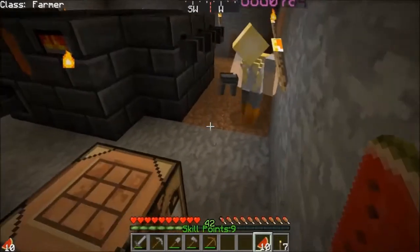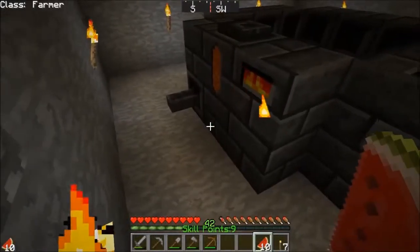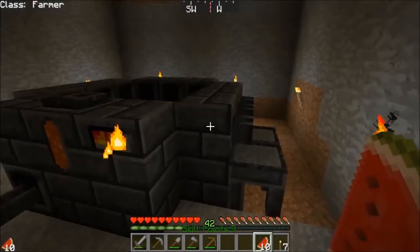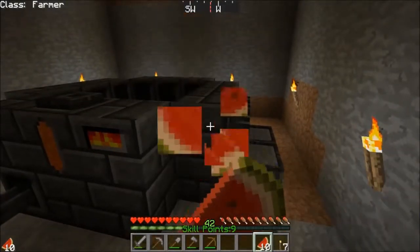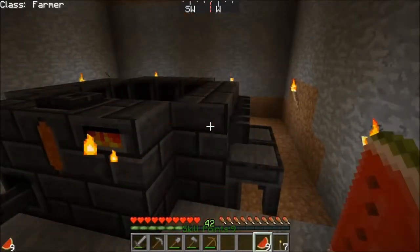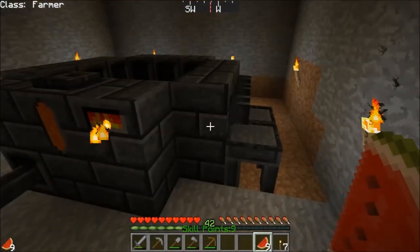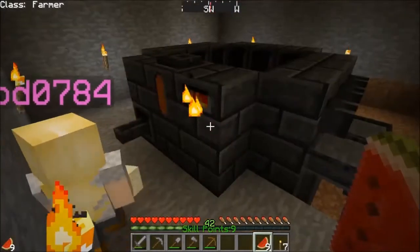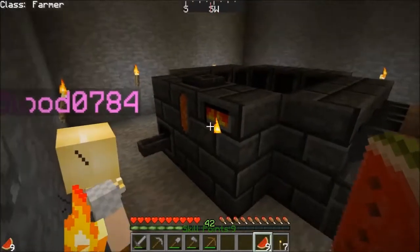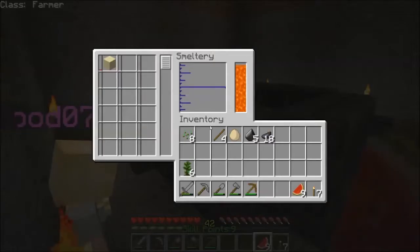Could be enough for now. Did we have a spare sand? That's really all I needed was one. We're all good. I'm trying to see the input point — where the hell's the input point? Where you put the ores? Oh there it is, you right-click the controller. Melting some glass.